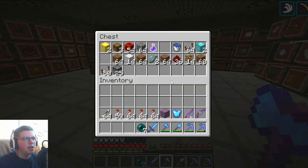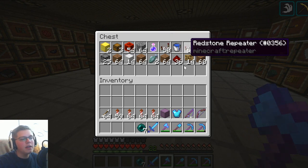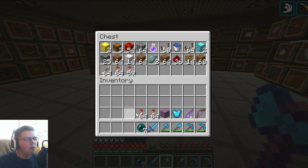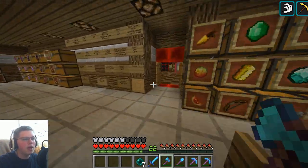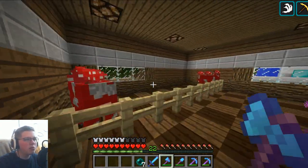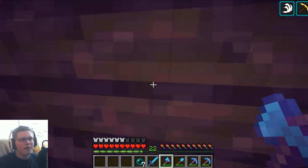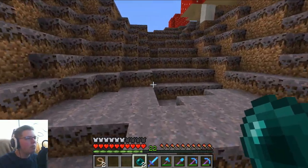First thing we should do is go to the mushroom biome and grab a lot of materials — kind of like the homeland. Like with the polar bears we got snow, with the llamas we got grassland materials. We're going to need materials from the island itself. I'll travel there, grab as much as I can, and we'll be back to build it. The mooshrooms are right here — I just need the materials.